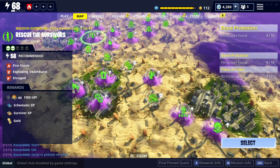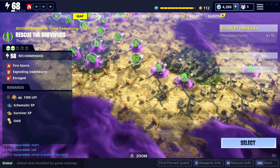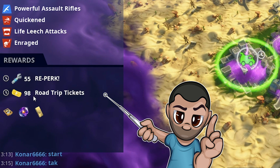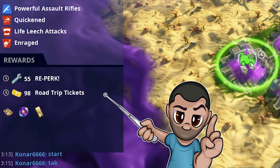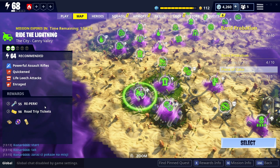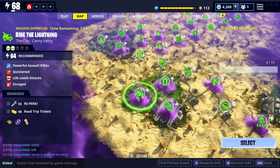What you want to do is check out the rewards in the bottom left and go for a mission like Ride the Lightning. If you look here, this Ride the Lightning gives 98 road trip tickets and 55 reperk, which is great. That one is a great mission to do to get the 98 tickets. Ride the Lightning is basically two three-minute waves - it's six minutes of actual fighting in that mission. That is it. It's one of the shortest missions you can do.